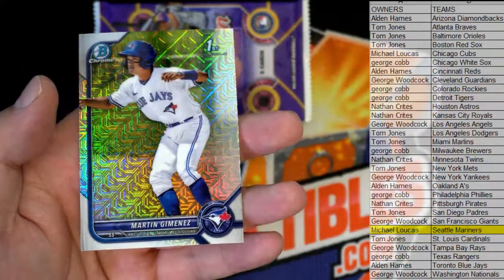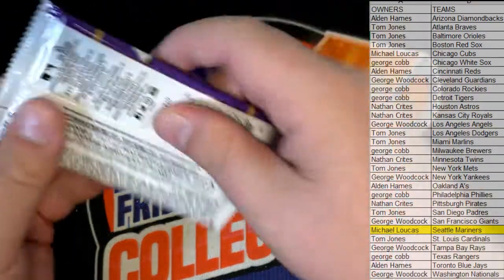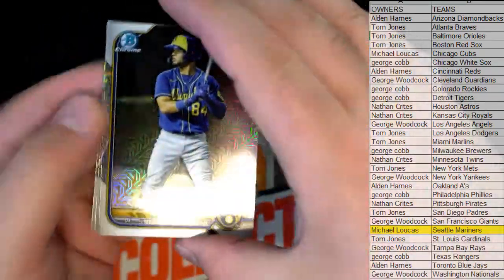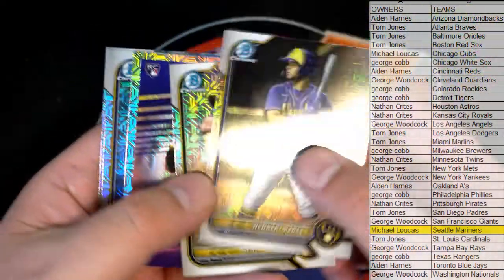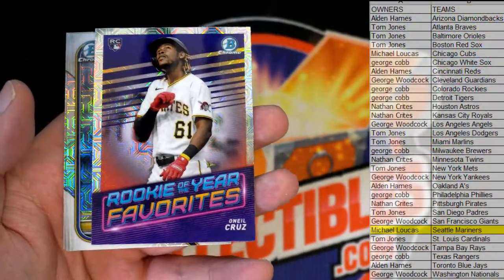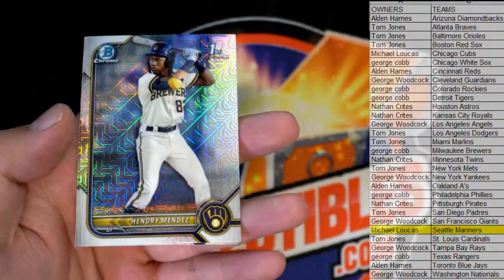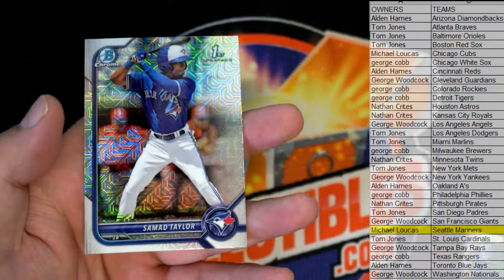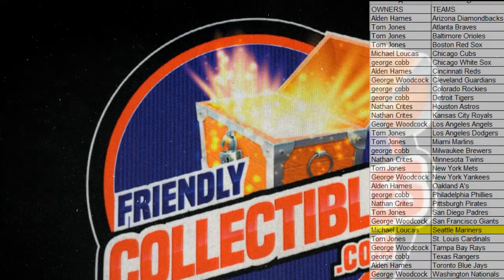Renee's right there. Jiminez. Good stuff. Nice Perez. Henry Davis right there. Nice. Oh, Neil Cruz — good one there for the Pirates. Rookie of the year favorites. Mendez for the Brewers. Nice Taylor, man. First. Man, that stuff's money, man, right there. For $8. That stuff's money.